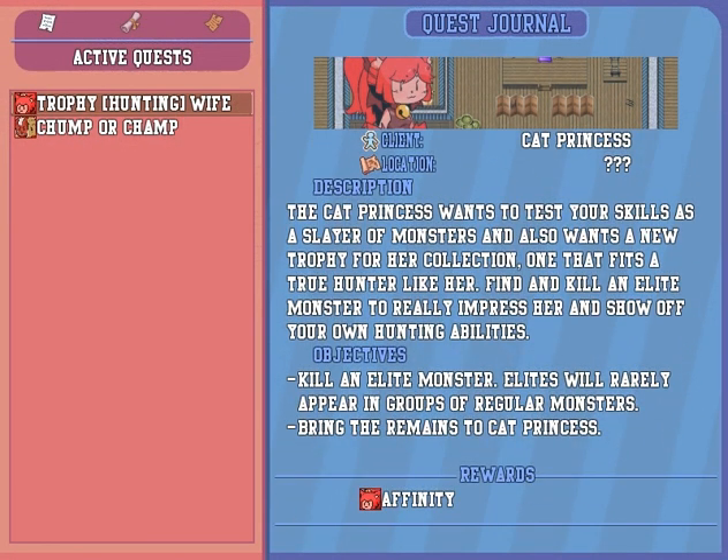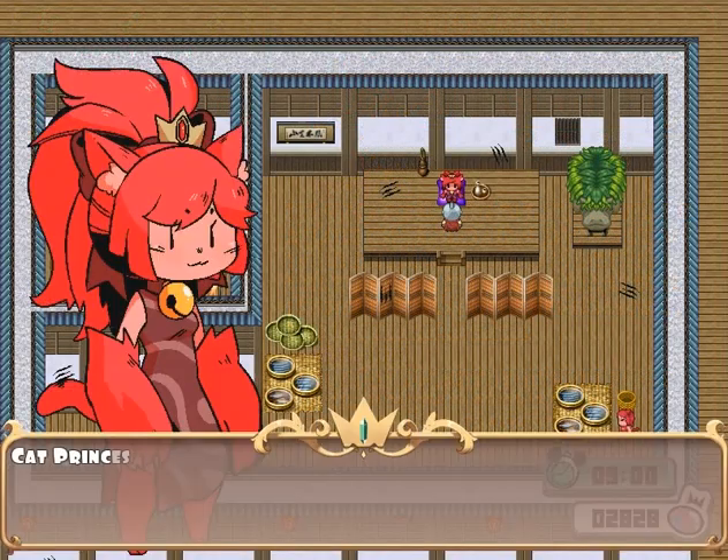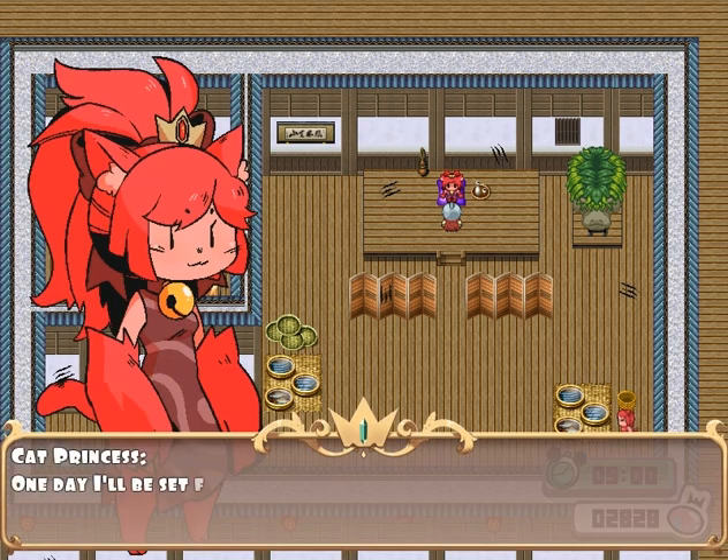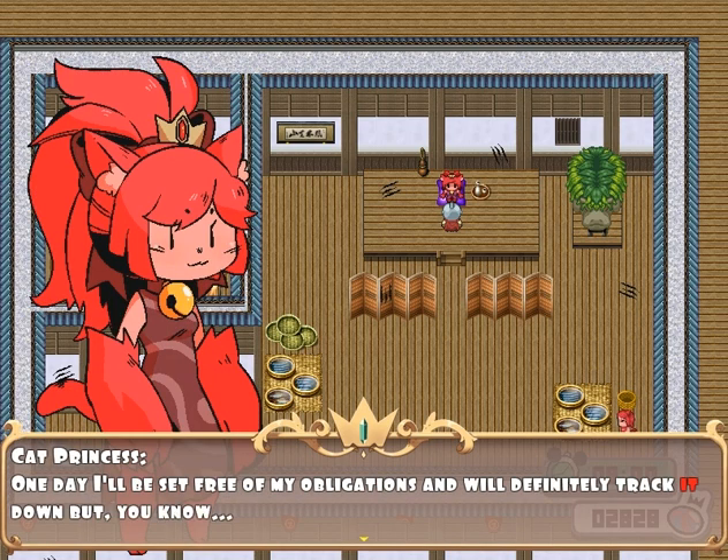Now I can actually give an elite and give it to her to increase affinity with her. She's the easiest princess to increase love — even if you mess up, you can just bring more elites to her and be done. There are two elite golems at Wyvern Mountain — you can kill one, bring it back, and then kill another one and bring it back. That's already two points of love.